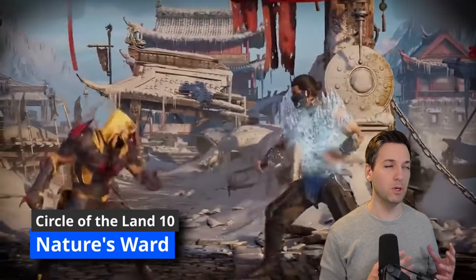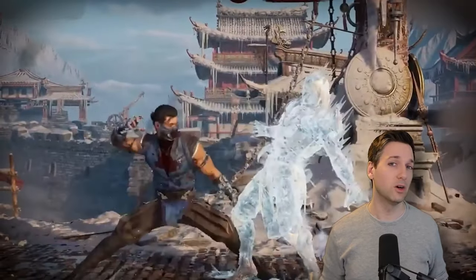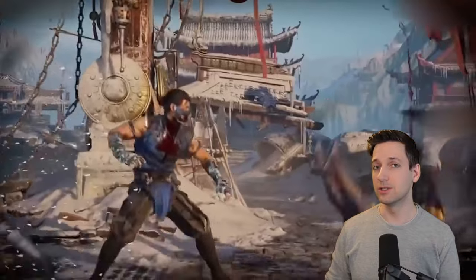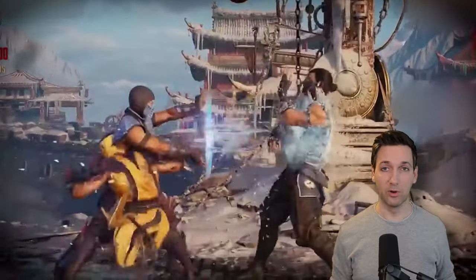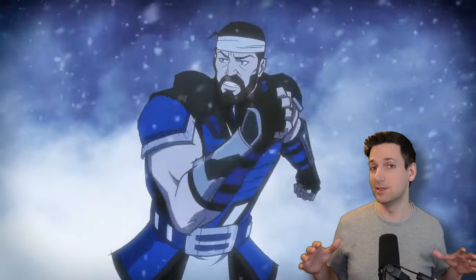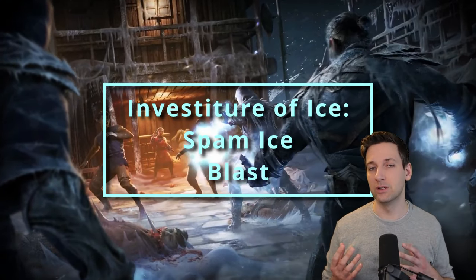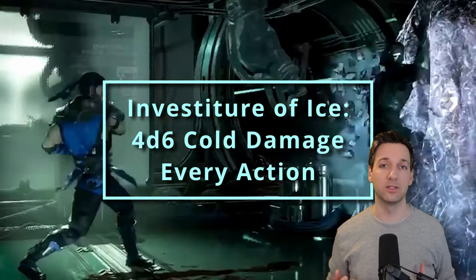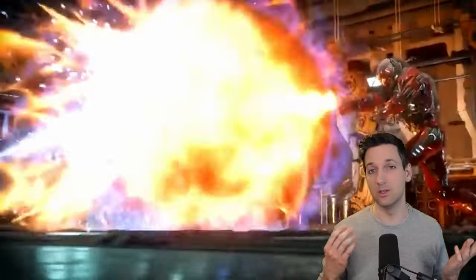At tenth level of Druid you get another Circle of the Land feature making you immune to being charmed or frightened by elemental creatures, and also immune to poison and disease. At eleventh level of Druid you get access to sixth level spell slots, and since you're Sub-Zero we're gonna grab Investiture of Ice. This makes you immune to cold damage while being resistant to fire damage. You can move across ice or snow without it being difficult terrain, and the ground within 10 feet of you becomes icy difficult terrain for everybody except you. While concentrating on this you can use an action to extend a 15-foot cone of freezing cold dealing 4d6 cold damage on a failed Constitution saving throw and reducing speed by half, or half damage and normal speed on a success.